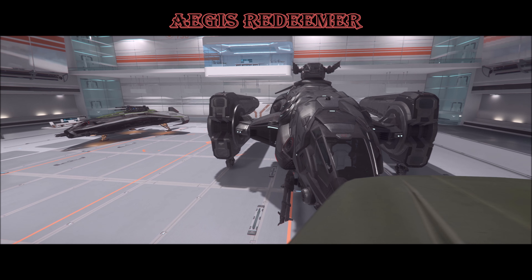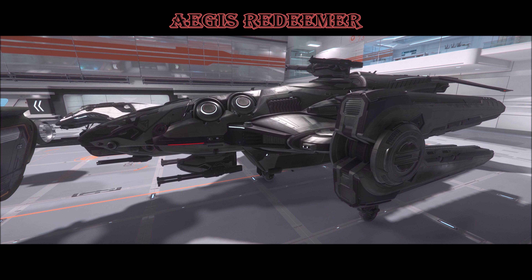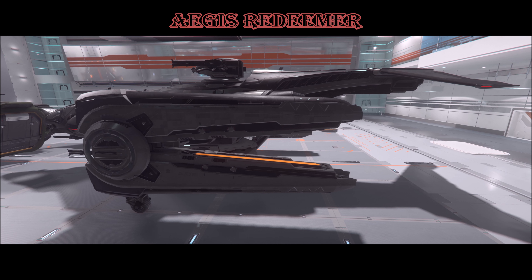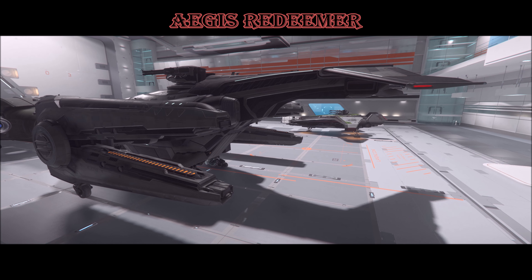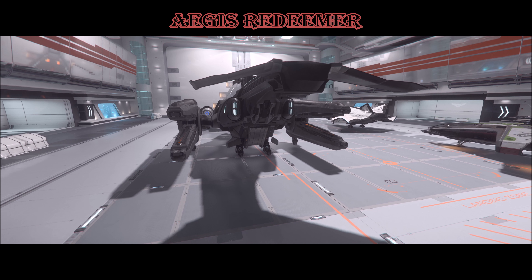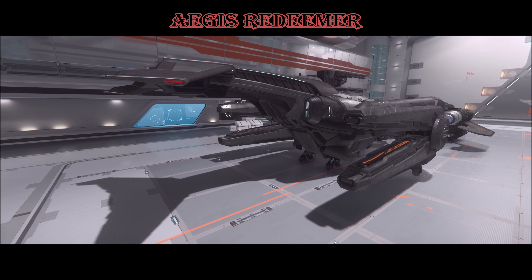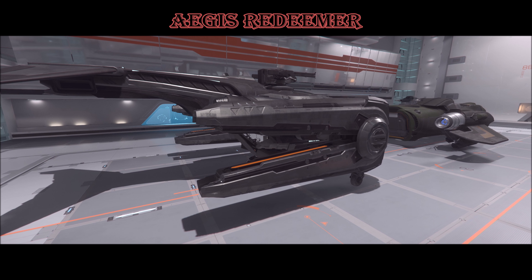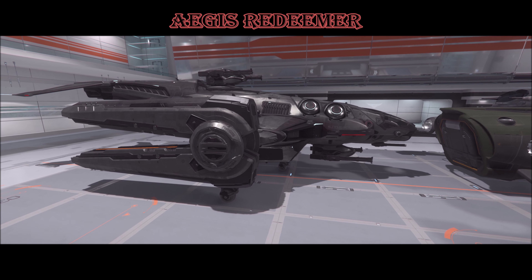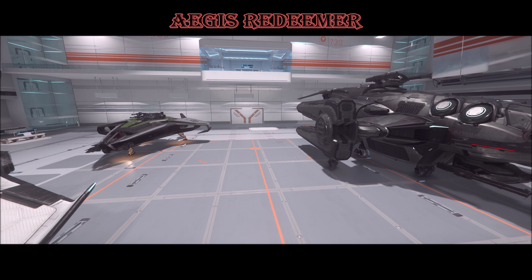The last ship in this video is the Aegis Redeemer — it is the only ship the community made itself. They had a competition, teams came together, and this is the ship that won. It's a cool gunship designed to launch from an Aegis Javelin destroyer. However, it's completely getting remade; they're going to scrap everything and start over. From what I hear, this ship does not meet current standards for ship-making, and there were some issues — some turrets or guns don't line up exactly right.